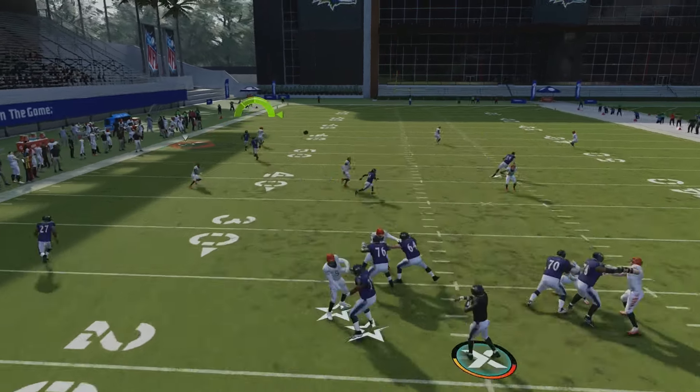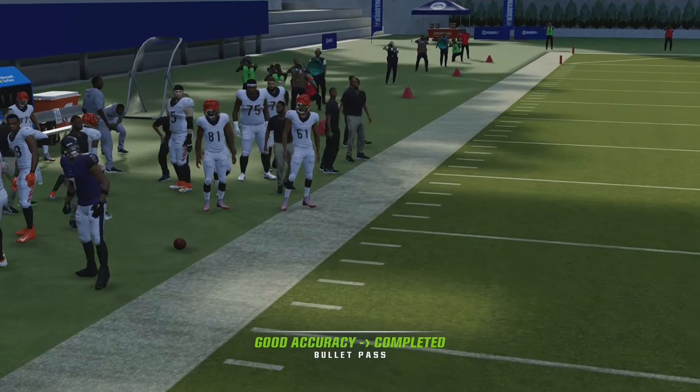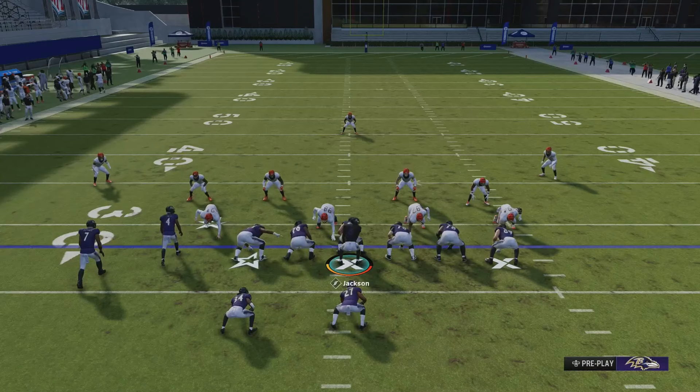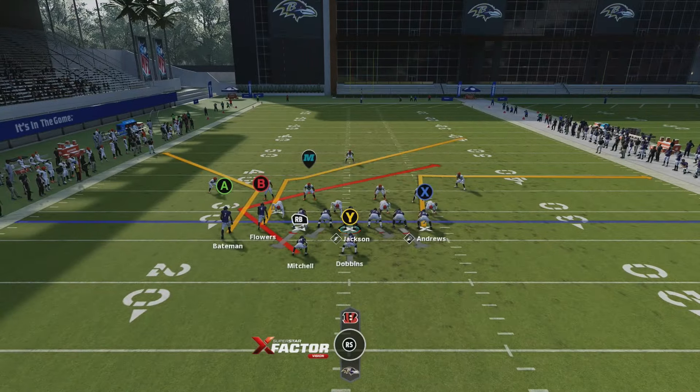We're going to be looking for the corner route. Once he makes his cut, the streak clears out the deep blue, and then we have a decision to make — go high or go low between the corner and the swing route by the running back.